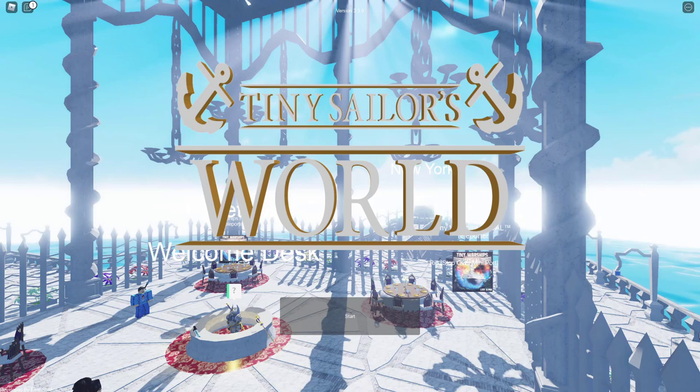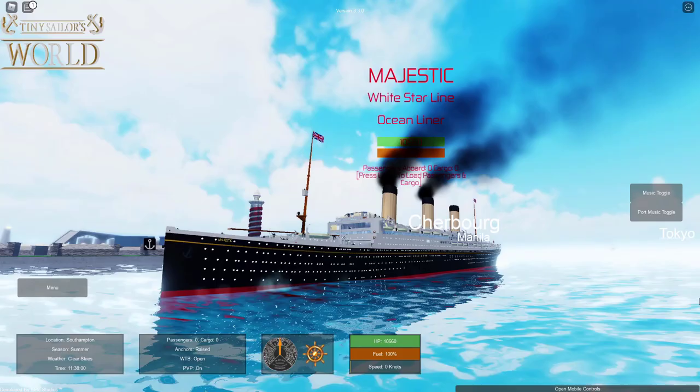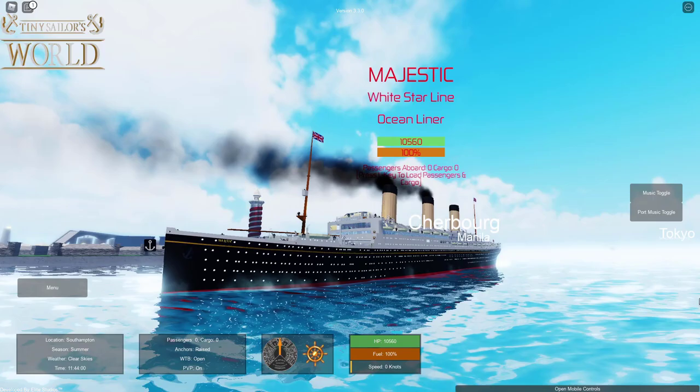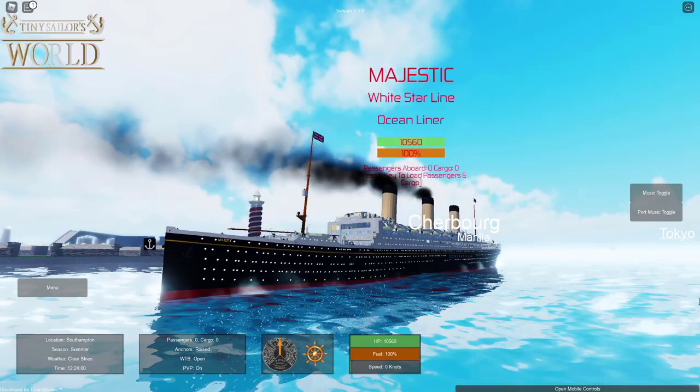Hey guys, welcome back to another video. Today we're back in Tiny Sailors' world and we're taking a look at a brand new update that includes a new and updated ship. Here we have the updated Majestic and it looks fantastic — it's even got a ton of interior. With these new ships we're getting lots of interior which I can really appreciate. I'm going to hand it over to Jay Killen to tell us something interesting about the Majestic.